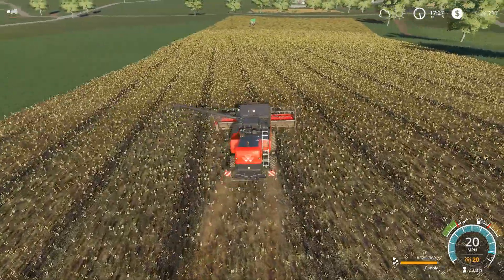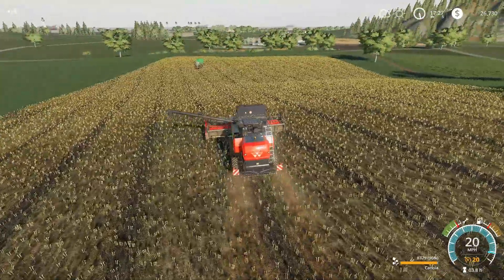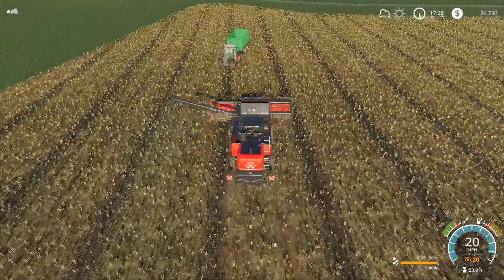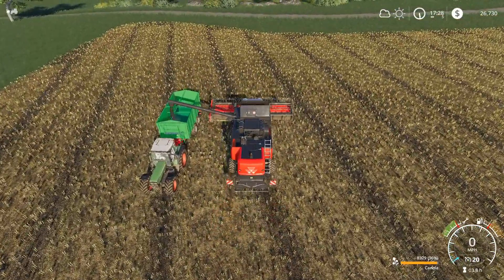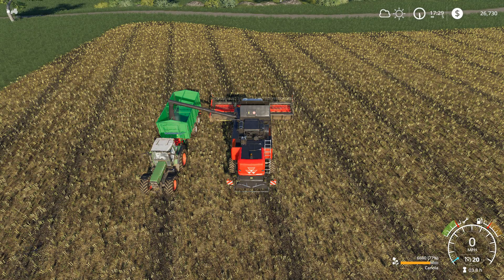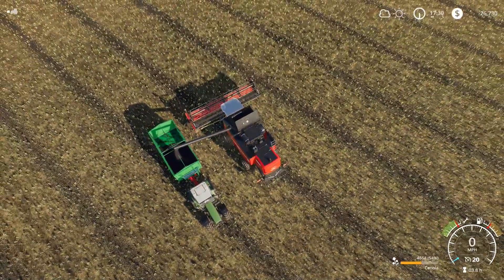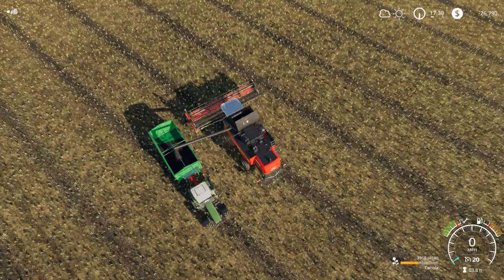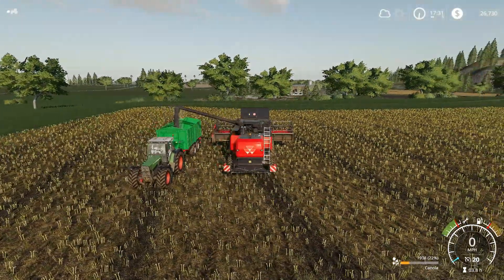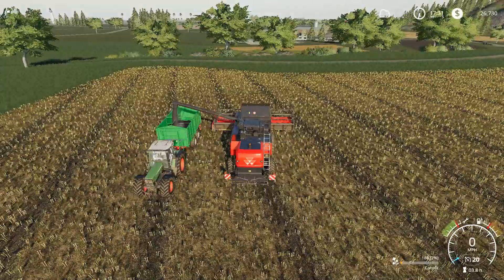Let's go unload all this canola. What's the price looking like on canola right now? Still pretty decent - we might actually take a load over and sell it after we put the harvester away, just to get a little more money in. I'm not sure if 2,192 dollars per liter is the best price we've had on canola yet, but it's definitely not bad. What the heck's going on with that trailer - it's like spasming. That's a graphical glitch, it's never done that before. Let's ignore it - now that the canola's filled the bottom it looks fine.